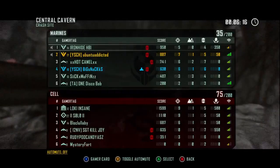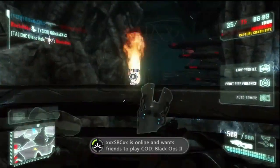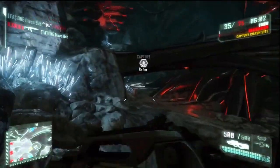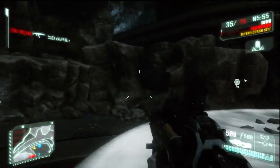I ran into a couple of guys standing there who were already dead — it must be a game glitch, or the person backed out right when they died and left their character standing there. It's kind of funny looking because I've ended up trying to shoot at plenty of them only to find out they're already dead.